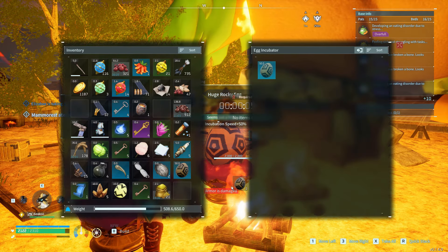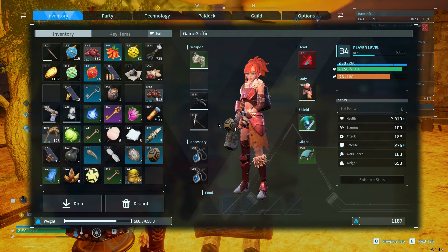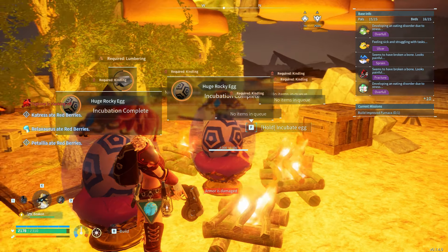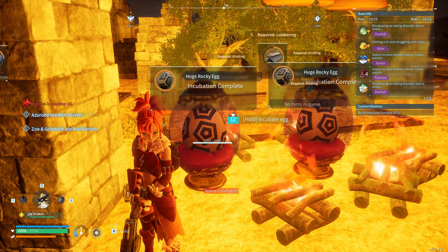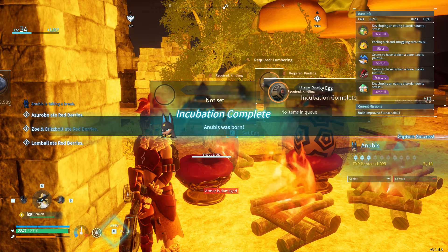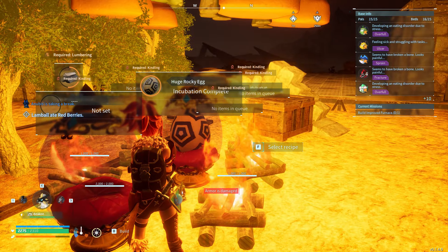On mouse and keyboard, press F on the incubator to open it. Now click and drag the egg out of the incubator menu — you can drag it to any part of the screen, just make sure it's no longer in the incubator. It's worth mentioning this does only work with a mouse and keyboard; you cannot do this with a controller, which means unfortunately the egg duplication glitch does not work on console. While still holding the left mouse button, press Tab to close the menu.